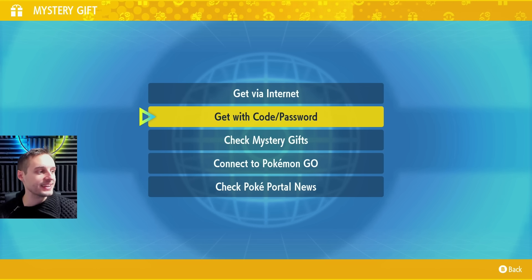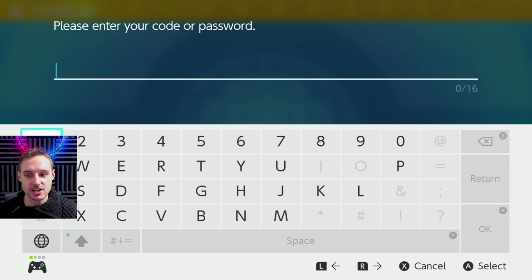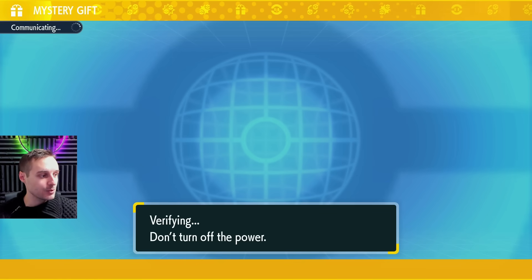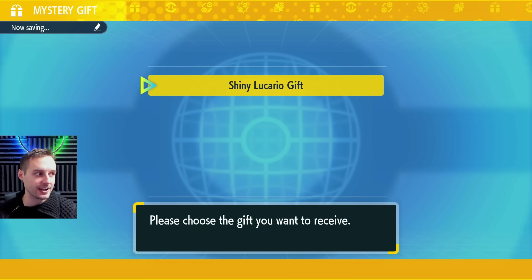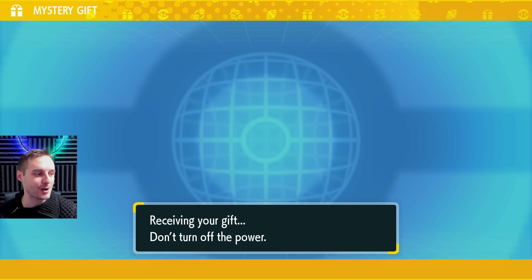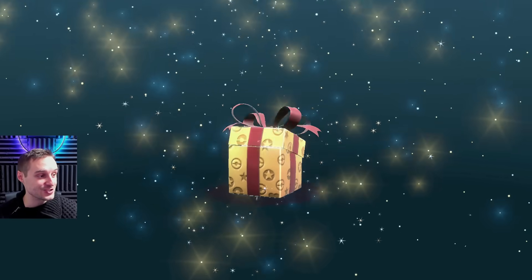For the shiny mystery gift, go with "get with code and password" here. In order to get our shiny mystery gift, the code is this: "Shiny Buddy" — instead of I, it's a one. No space. Go ahead — that will also be in the description for anyone who needs to see it. Go ahead and hit plus on that. We're going to verify that and get our shiny mystery gift, which is a rarity as well. We have not gotten many shiny Pokémon in this game for mystery gifts, but shiny Lucario gift — a very popular mystery gift to get your hands on right now. We're going to go drop that right now and get our hands on a shiny Lucario just straight up.